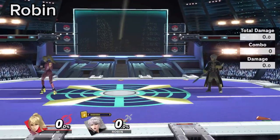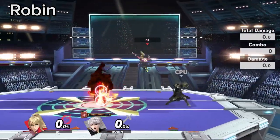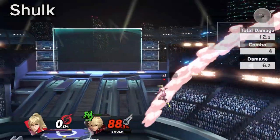You can crawl under every one of Robin's thunder charges on reaction and reactively flip jump them for using Arcfire. You can punish high Backslash recoveries by running under and boost kicking.